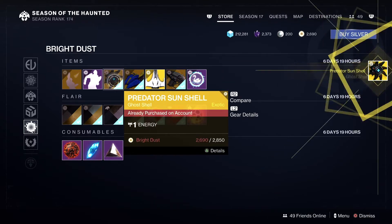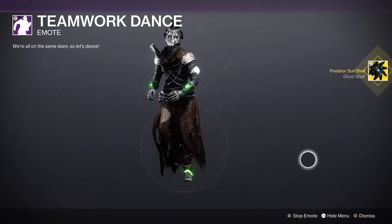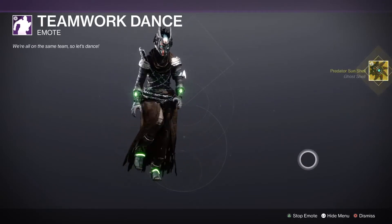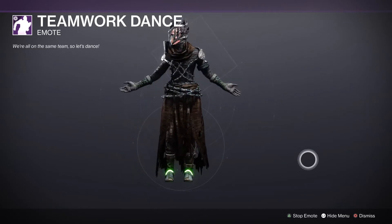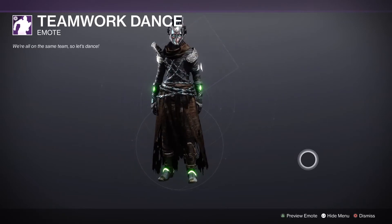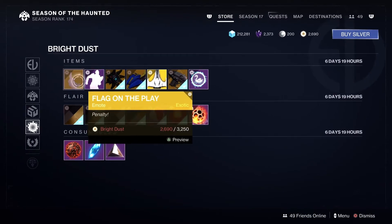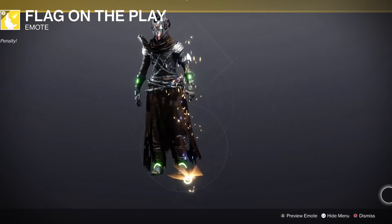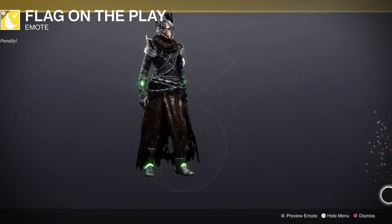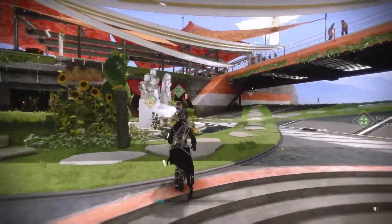Let me pop that one real quick. There you go — that's the Teamwork Dance, you can grab that for 700. And Flag on the Play for 3250 — oh yeah, that's a definite flag. Someone screwed up somewhere. Let's run over to see what Banshee's got and then we'll run down to Ada-1 to see what she's got for armor mods.